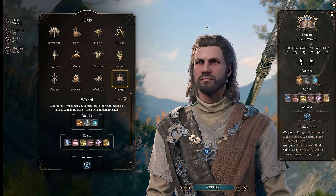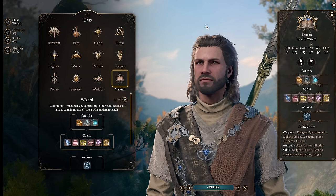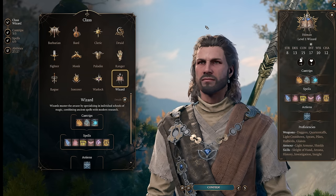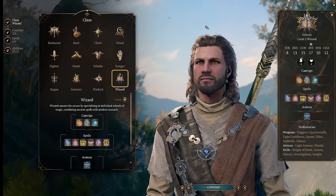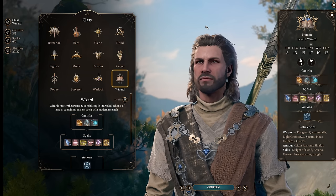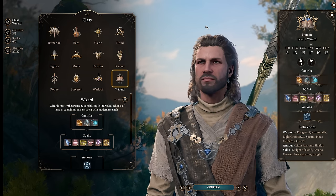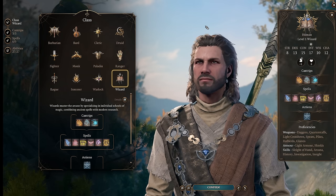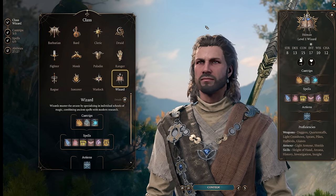For fights where this character can't contribute — say because an enemy has immunity to lightning — it also plays a really good support character, enabling the rest of your party to obliterate enemies in its place. Between the sustained damage of your other party members and the burst damage of this character, you'll have both incredible upfront burst and incredible sustained damage if the fight goes long, plus great control and utility. You can find a full build guide under the 'One-Shot Lightning Lord.' It is the most complicated of the four builds, but the others are simpler. The leveling order for this character does matter, so follow the order given in this video.